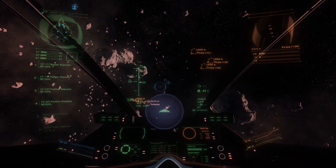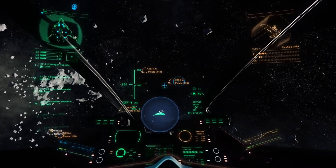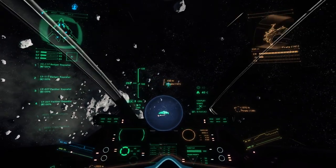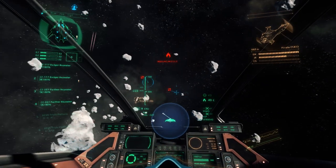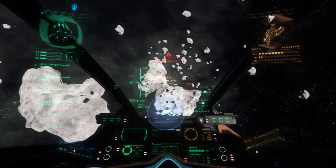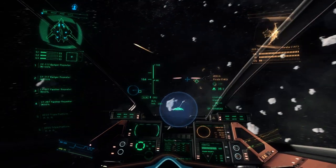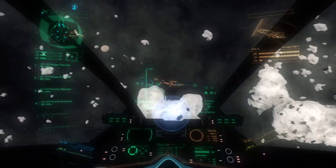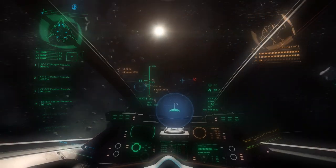It looks like we've zoomed past them at high speed, so we do an uncoupled maneuver to get the ship accelerating in the right direction. As mentioned, there are two gimbaled weapons and two fixed weapons on this spacecraft. The two gimbaled weapons follow the mouse cursor, and the two fixed weapons follow the central direction of the ship. Getting all four guns on a target at once is what you want — that's maximum firepower — but making that happen is quite a bit more difficult than you'd think.